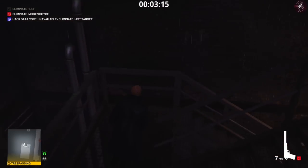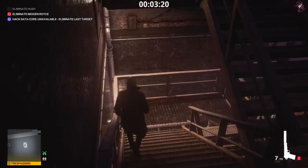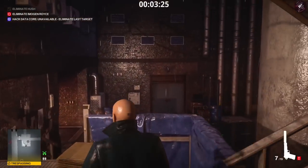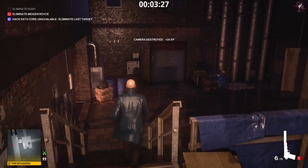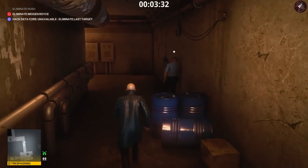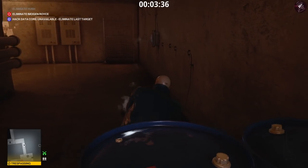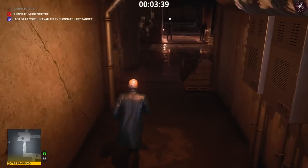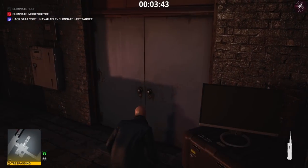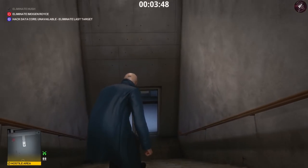Once we come down the stairs there's going to be a camera just above a door - go ahead and shoot that out from up here, otherwise you will get hurt. There's also a guard down at the bottom on the right. If you're slow he will be turning around at this point, but if you're quick enough you can get down there and take him out. It's not 100% necessary to take out this guard but it's best to be safe because you are going to drag a body through here a little bit later. We're going to use the lockpick to get through this door.